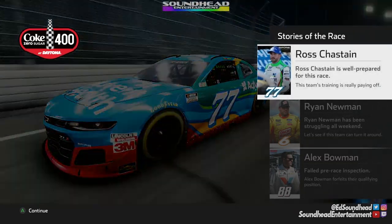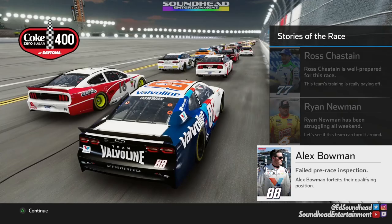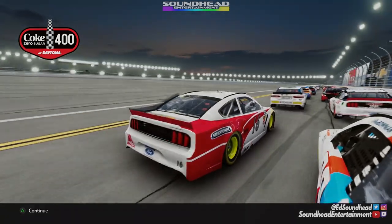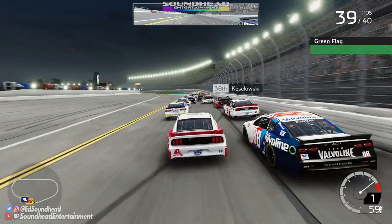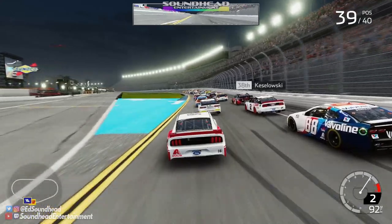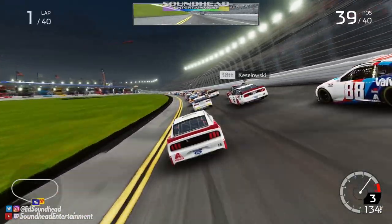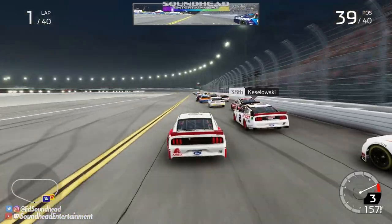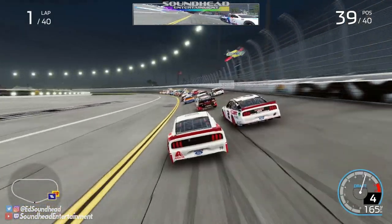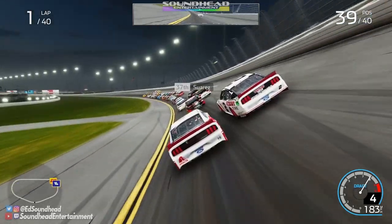We've got stories of the race here. Ross Chastain looks well prepared. Ryan Newman struggling. Alex Bowen failed pre-race inspection. But I think the biggest story of the race is us making our debut with the wheel and pedals — we've only done it twice before in the iRacing videos. It's a brand new rig. The green flag is out and we have got to come from the back to the front. I've got my boy Keselowski back here with me too.